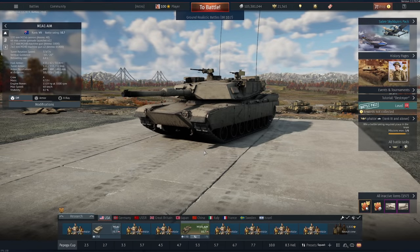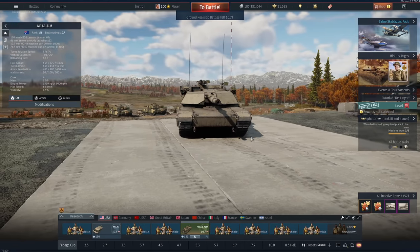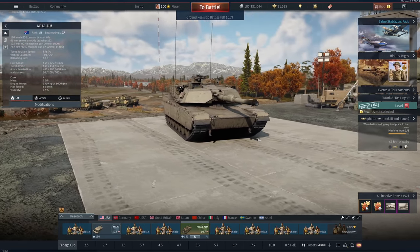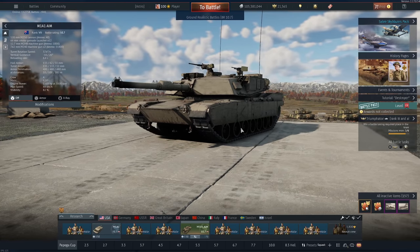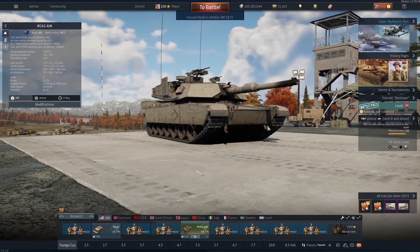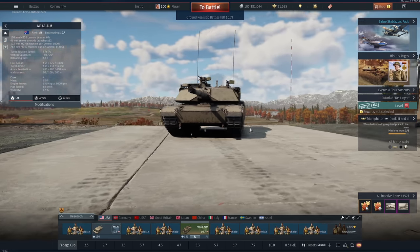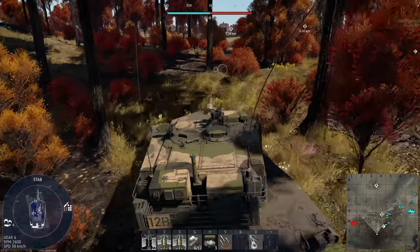Even though this thing is very good at killing, the best feature is this: the M1A1 AIM is free. That's right - you can get this thing just by grinding out squadron points and pick it up for free, even though it'll take you quite a few months. But for a vehicle that's just as good, if not better than the 11.0 M1A2, this is an absolute bargain. And of course, if you don't want to pick it up for free, you can just buy it with Golden Eagles, grind your way up to the KEW shell, and you've got yourself a top tier vehicle very quickly. But how good is it really? Let's take it into a few more games to find out.